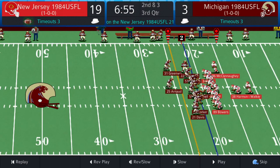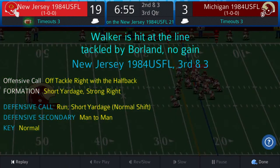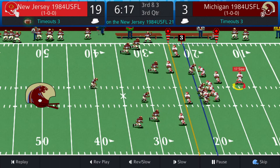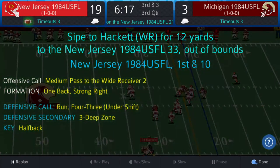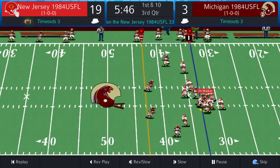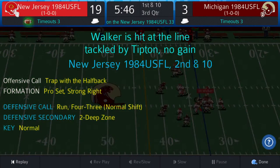Walker gets seven to the 21. Second and three — two tight end set, Harmon the up back, Walker behind him, everyone up in the box for Michigan. Walker gets it — no gain, Michigan wins at the line of scrimmage. Third and three — Hackett comes into the slot, Walker the lone setback, four down linemen man coverage. Sipe to throw, a lot of time — middle complete to Hackett, Hackett moves towards the sidelines and gets out of bounds, gain of 12. First and ten at their 33, under six to play in the third quarter.